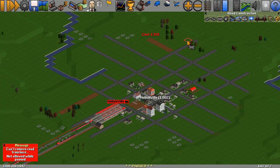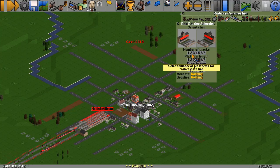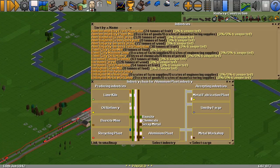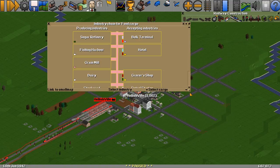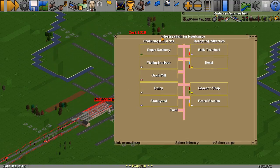We're going to need a station in there. I'm going to start with quite a small station. We could be at the bottom, we could be at the top depending on where the food is coming from. So if we look at the industry chains and go back to food - now this is the bit we really didn't look at last time very much. Sugar refinery, fishing harbour, grain mill, dairy or stockyard is where that comes from.